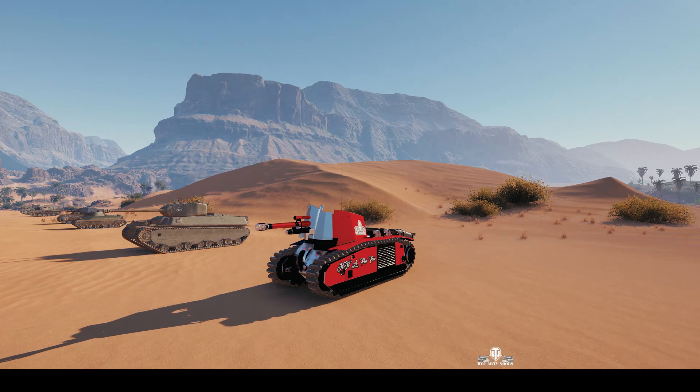Welcome back to WhatRT Noobs with General Disturbance. This is a 105 Le FH 18B2, the French Tier 5 Premium SPG, otherwise known as a Leaf Blower or Leffy to most ordinary players. But to WhatRT Noobs players it's known as Fifi La Pew Pew. It's located on the eastbourne of Sand River under the command of Funfisa.